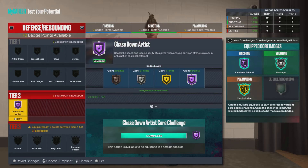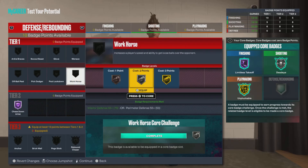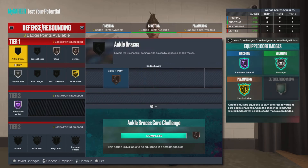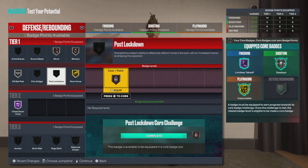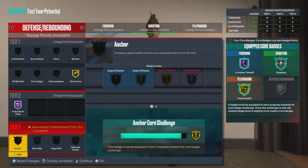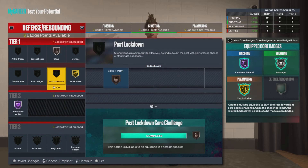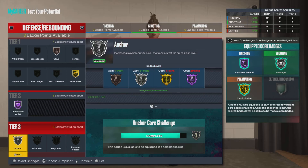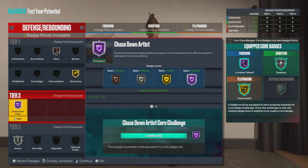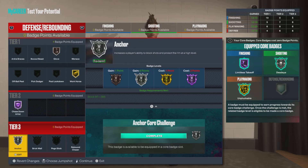Defensive badges: Hall of Fame chase down artist, work holes gold, menace bronze, glove bronze, off-ball pest silver. You can play with your badges — put glove if you want, and then you can have silver anchor. If you get plus 2, put plus 2 on defense and plus 2 on finishing, so you get Hall of Fame anchor and also gold pole stars.